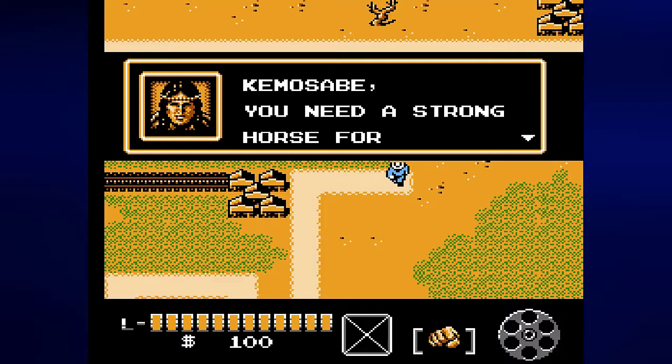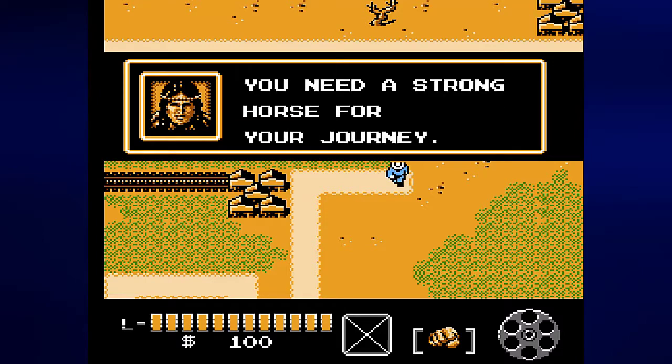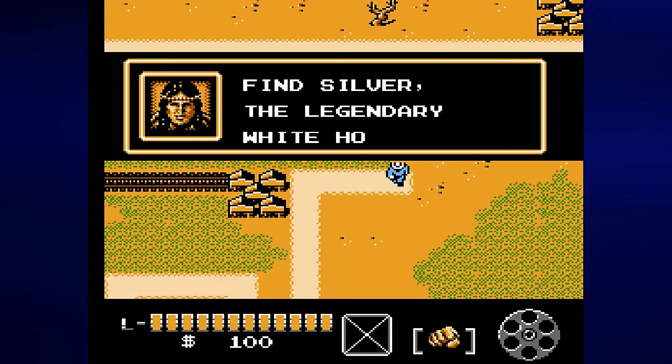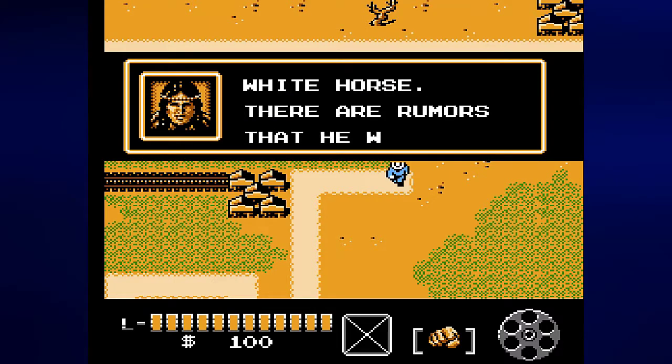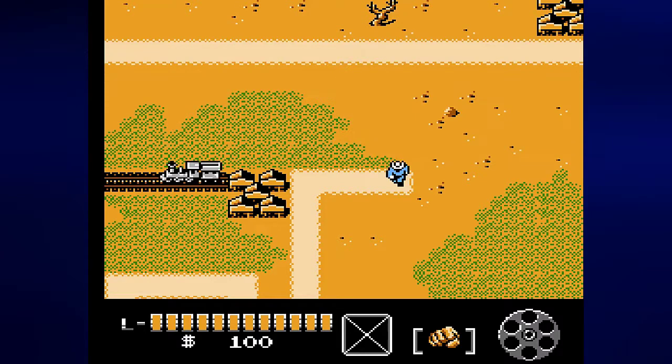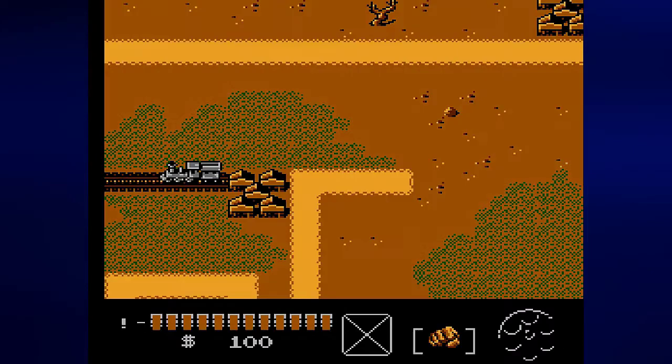Tonto says: 'Kimo Sabe, you need a strong horse for your journey. Find Silver, the legendary white horse. There are rumors that he was seen in Tucson.' So we need to find the legendary white horse and we need to go to Tucson, which is just to the west where the train is.